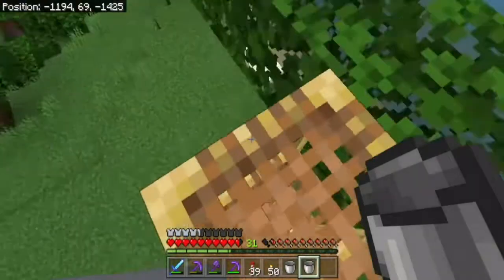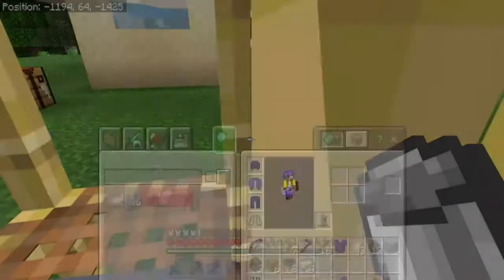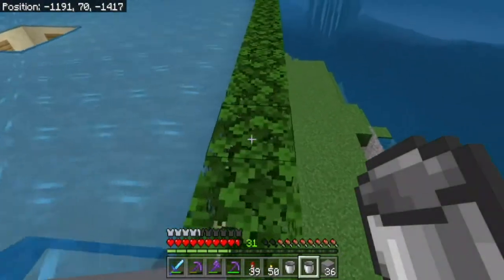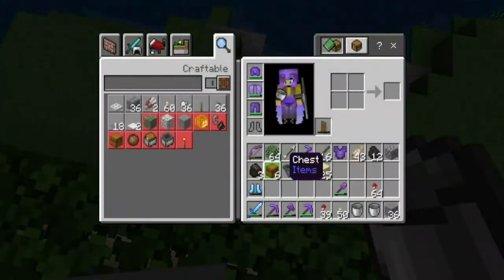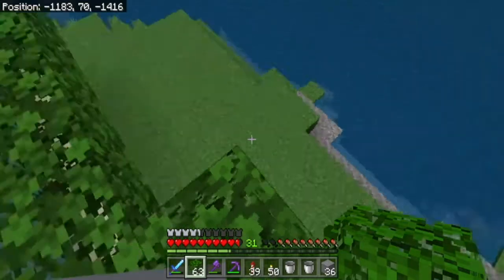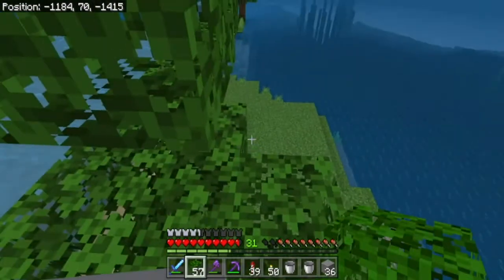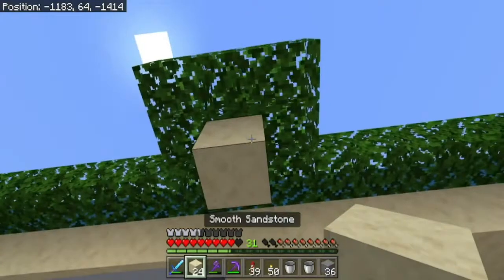This is just so it all reaches that point. Now we need the platform for the beds - I should have thought to use scaffolding actually. Right here is where you're going to put your villager, so the villager stands here. The sides and the villager will sit in there - still need that block - there we go. The villager will sit there, we'll get him in through here.